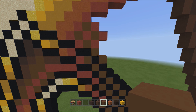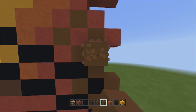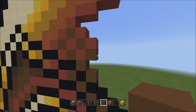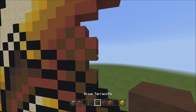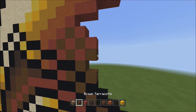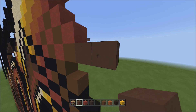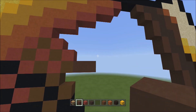Move back to the red on the right side and add one brown concrete. Switch over to the brown terracotta. Starting on the right side, place two blocks going to the right — one and two. Then place three blocks going across on the upper level to the right — one, two, three.